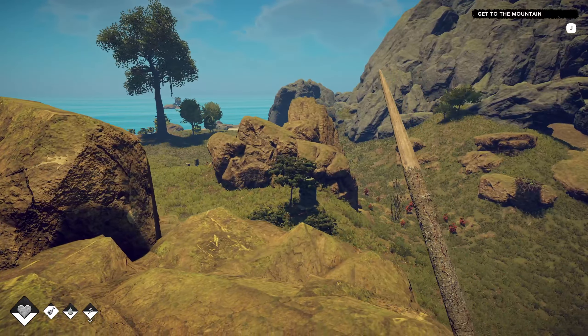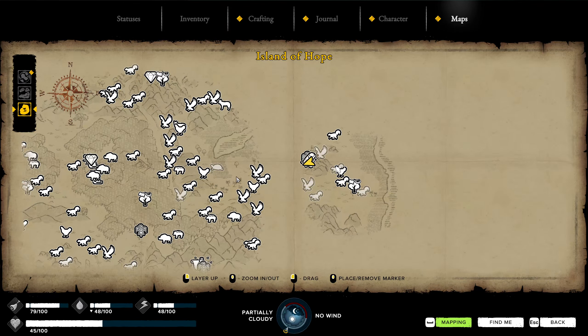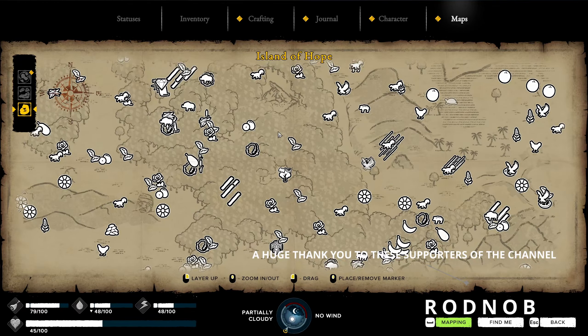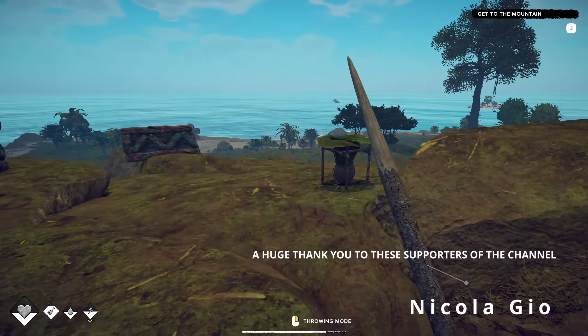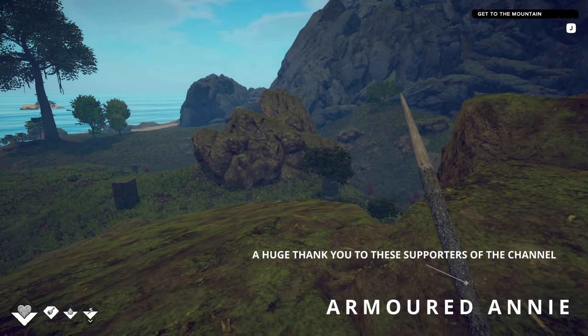We've got a couple areas for long sticks that we've hit, and we have some on that side too. We should get a bunch of long sticks and a bunch of logs. I can go around and chop between episodes, and then next episode we'll be ready to build a little bit. Let's hook ourselves up to our cart.